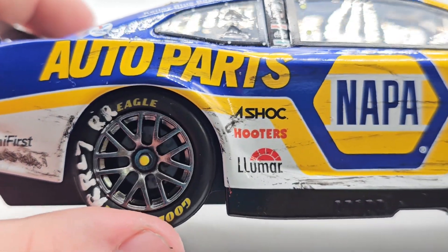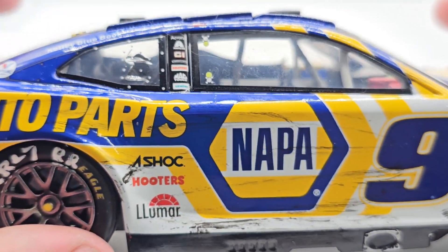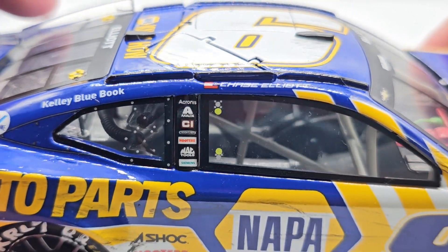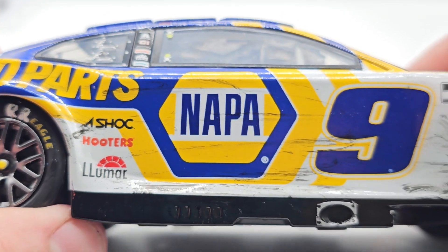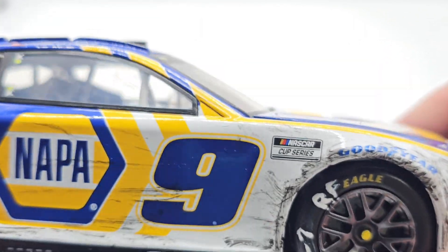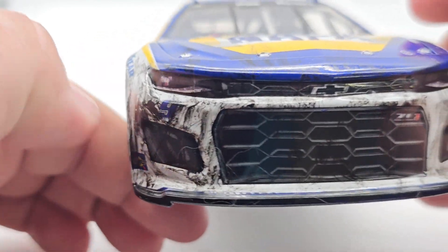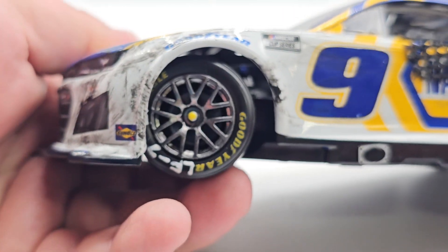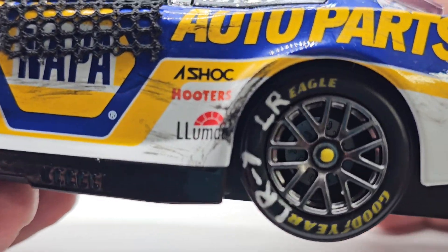The right rear and right front tires have the seven marking. There's race wear all the way down the side. Sponsors include Valvoline, Kelly Blue Book, Chase Elliott, Acronis, Oxalta, Cincinnati, Freightliner, Hooters, Mack Tools, and Simons on the B-post. Also a shock, Hooters, and Lumar down there with the rocker box and number nine. On the other side there's heavier race wear on the right side, a ZL1 logo, and the Chevy bow tie.